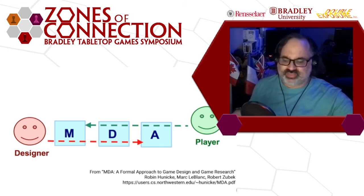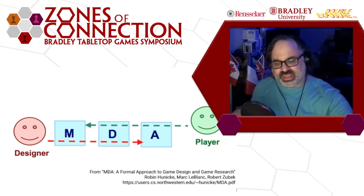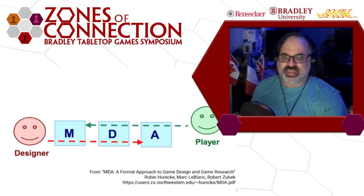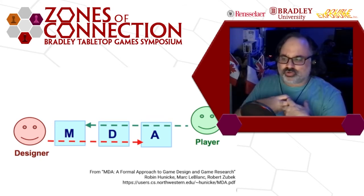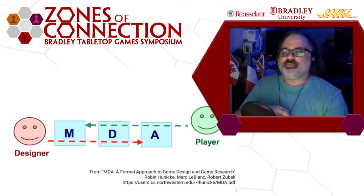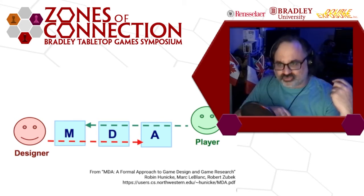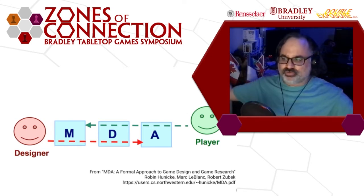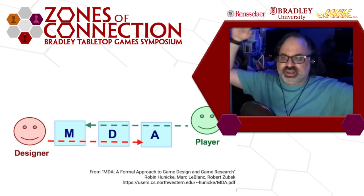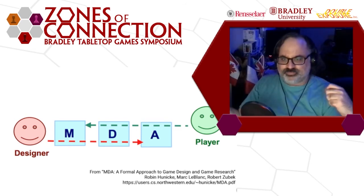Another word for theme is aesthetics — it could also be the art for the game, the look of the game, the UI for the game. On the other side, you've got mechanisms — the actual crunchy things that players use: your auction system, your scoring system, things like that. And then you've got dynamics, which are the guts between the two — the connective tissue between the mechanisms and the aesthetics.